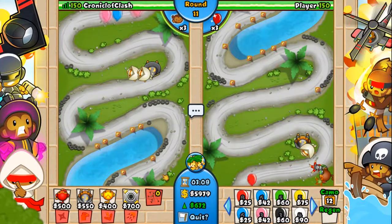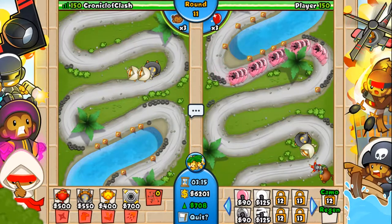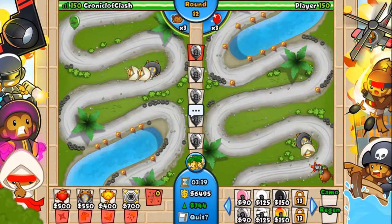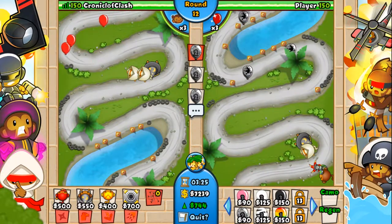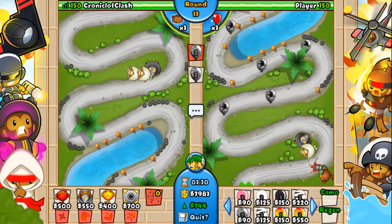Finally, we'll look at the difference between Quick and Slow Cooldown Bloons. The top row indicates Quick Cooldown — I'll send in 5 pinks to demonstrate this. The bottom row indicates Slow Cooldown — I'll send in 5 Leads to show the difference. As you can see, the Leads are much more spread apart and take much longer to be sent onto the screen, because they are Slow Cooldown.